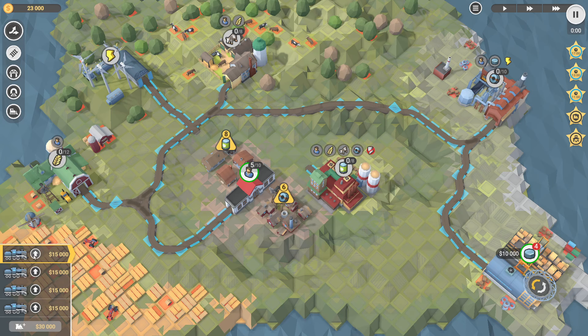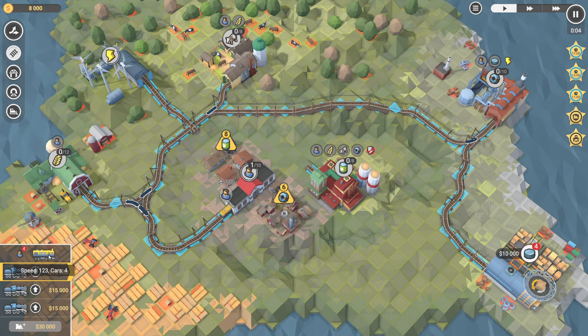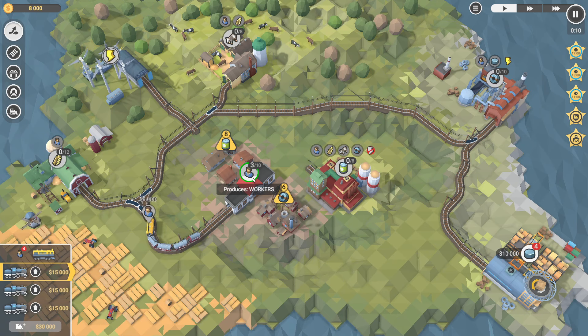This guy wants sixes. We can upgrade a train straight away — we don't need any more of anything. Let's buy a four-seater train immediately here, because the difference in speed is 123 versus this guy's 98. It's worthwhile.